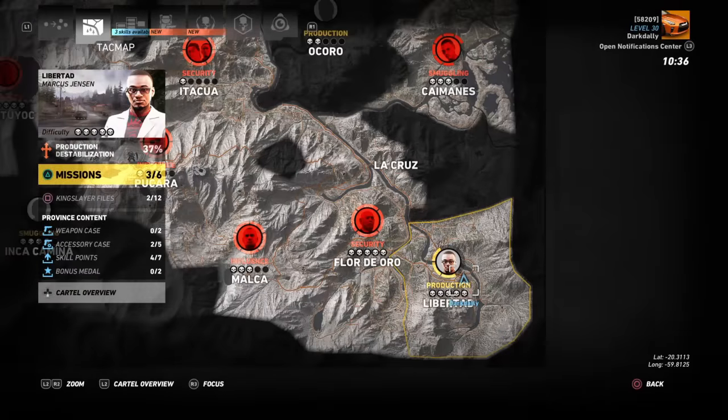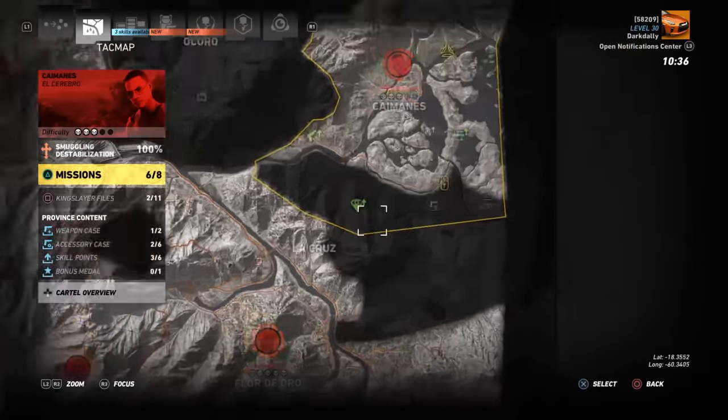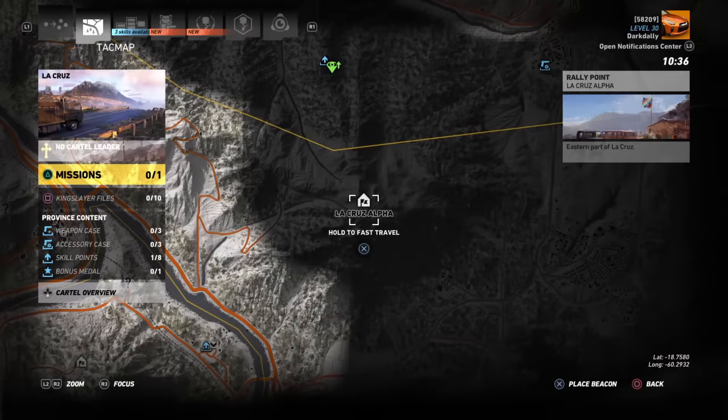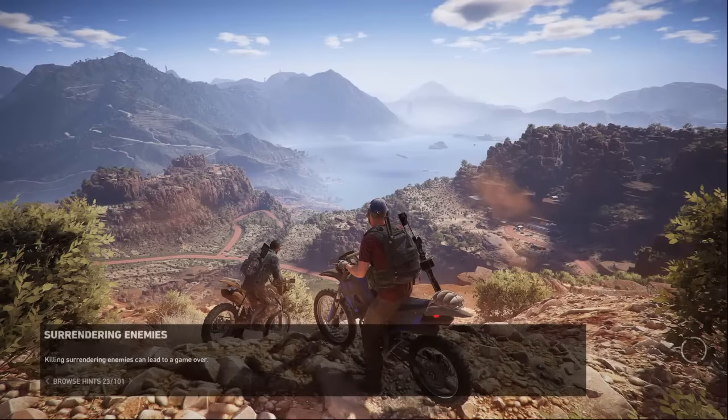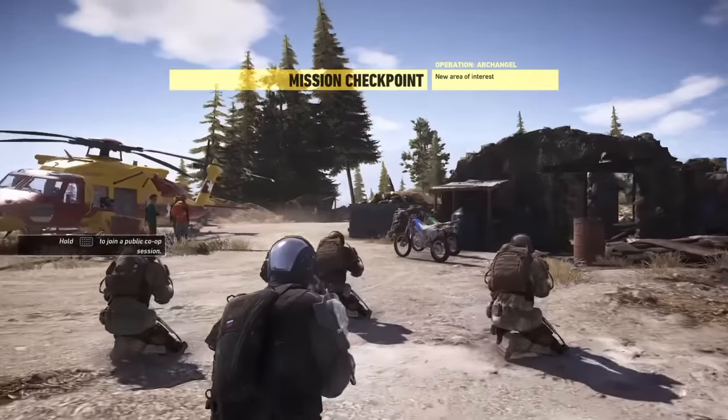Speaking of that, Ghost Mode also gives you the ability to fast travel anywhere, even places you haven't been yet — like over here in La Cruz, I have not been here, but I can hold X and fast travel to a place I've never been. It's a handy little tool, just another thing they've given us to help us progress more quickly in Ghost Mode. That said, that's just rebel outposts — if you want to travel to a town, you do have to have been there first.